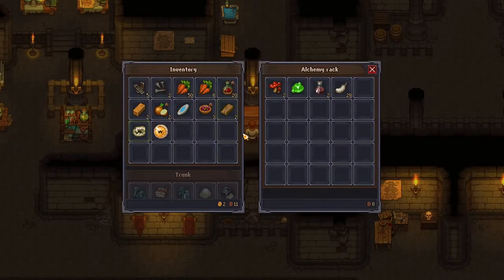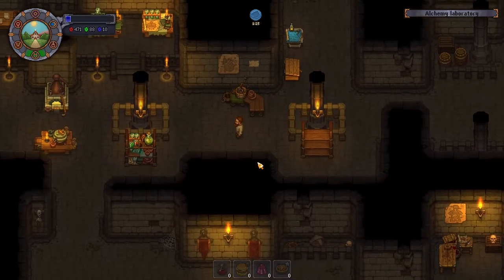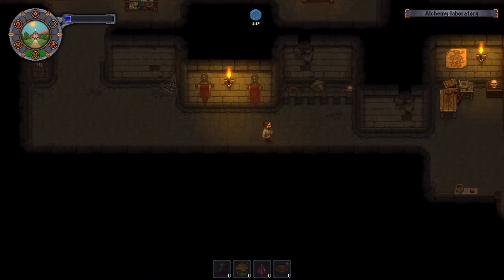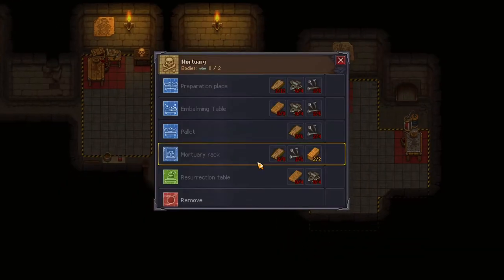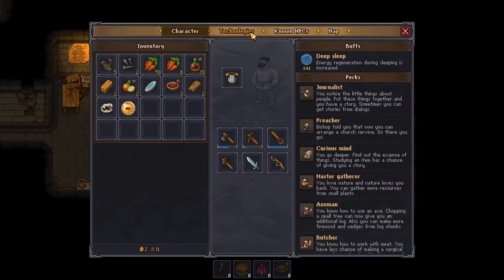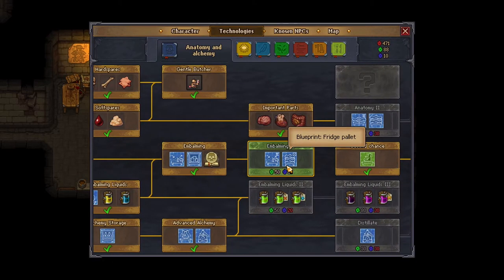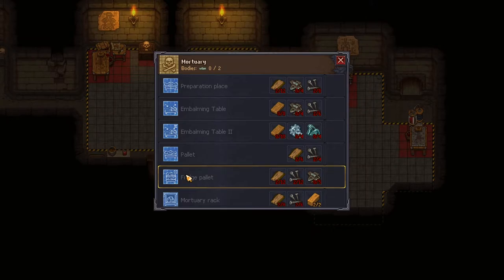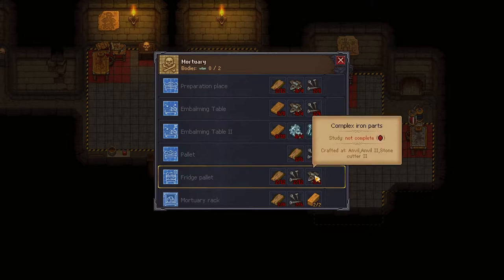We have two gold. Because a lot of things are going to be requiring us to have blood. How do I make — embalming, fridge palette. Let's get this — embalming table two and fridge palette. Fridge palette, let me write this down. 12 filch, 12 nails, these complex, 5 complex. What do we have here? Let's just make this two — so four more nails, six more filch.